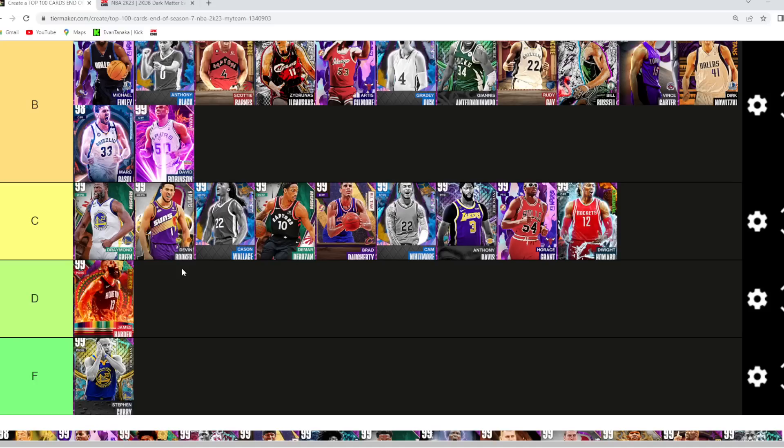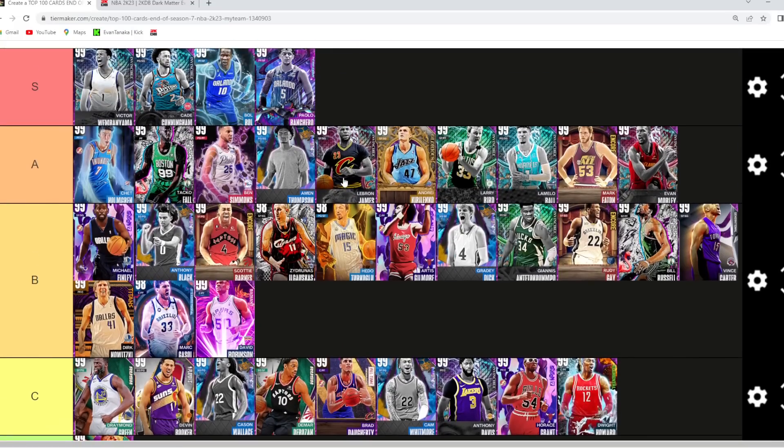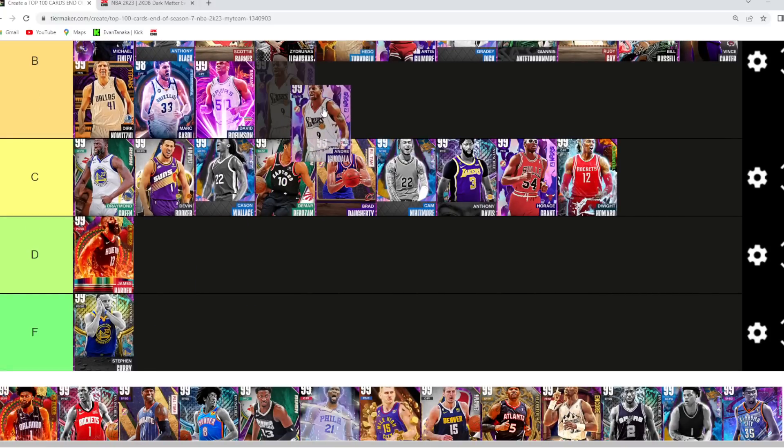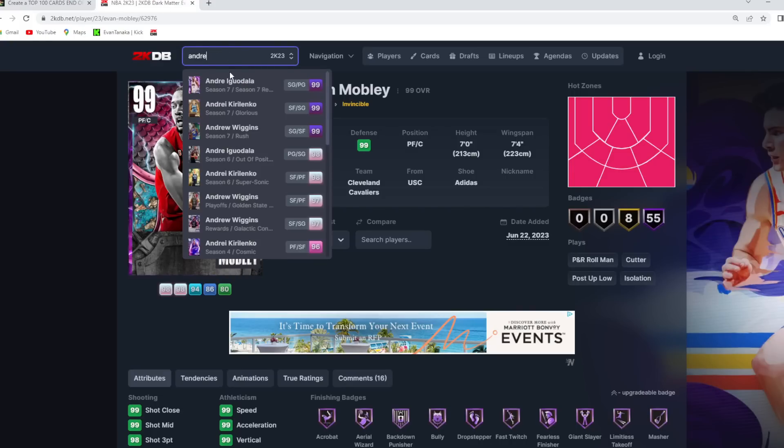James Harden I'm gonna make our first D tier card. I would take Cason Wallace over James Harden because of the defense — I would take Devin Booker or Draymond over him too. I think he's great offensively, but we've got to have some cards in D tier. Hedo Türkoğlu I would say is B tier — 6'10" at point guard, really good jump shot, but he's not on the same level as Amen Thompson, Ben Simmons, or LaMelo Ball. Still a really good budget point guard.